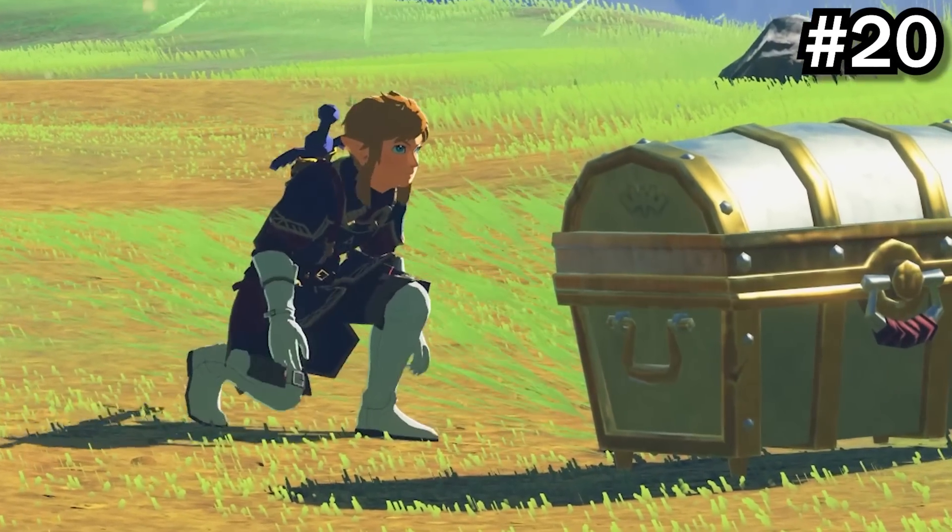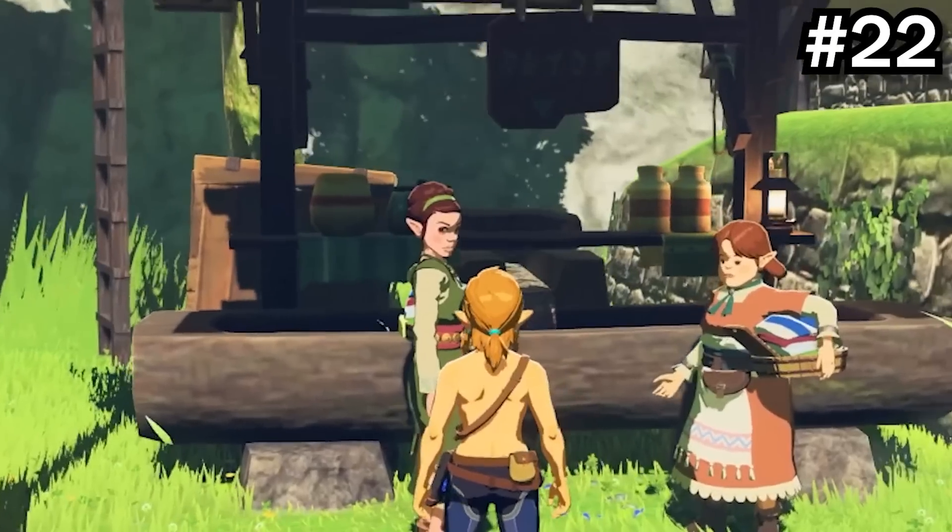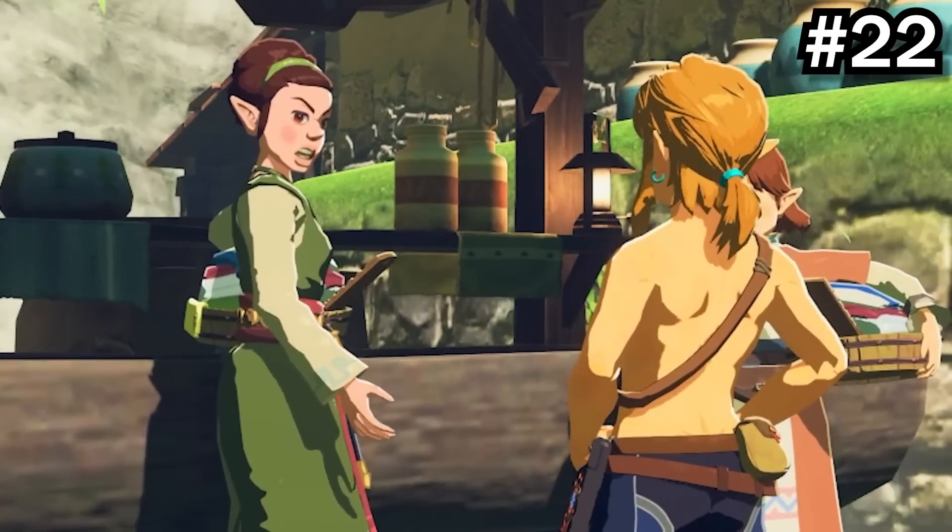If you crouch next to a chest, you'll punch it instead of kicking it. The giant horse is a direct reference to Ganon's horse. If you talk to an NPC when naked, you can get new dialogue.